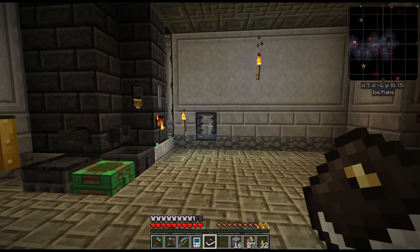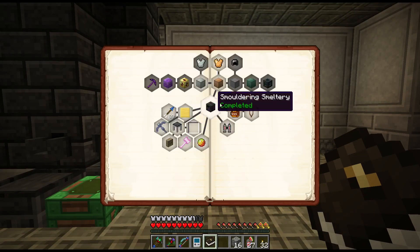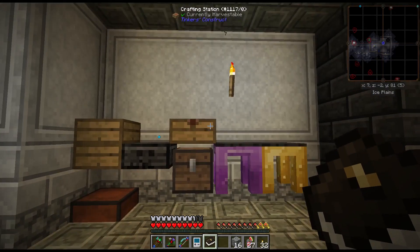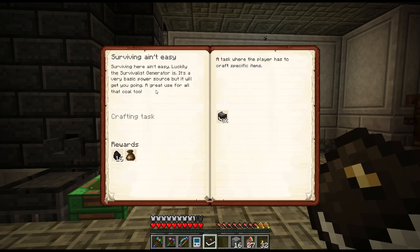Next thing I wanted to do is make some more lava because we are just about completely out. The quest is called creamy lava - we can make magma creams. If I make four of them it will give me four more apparently, and it basically says use luminite and slime to make the thing. But I just realized we have to do a different quest first because my crafting table is full.